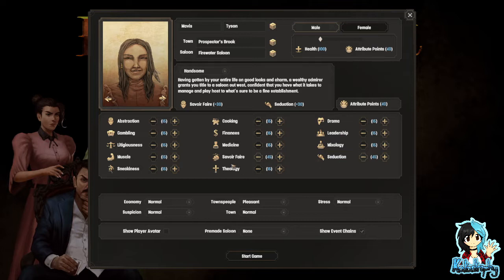Is there a way to randomize these? No? Okay. If I'm a saloon owner, I want mixology. And we'll do gambling. There we go.